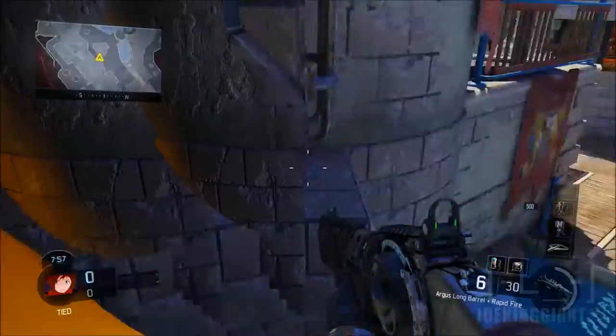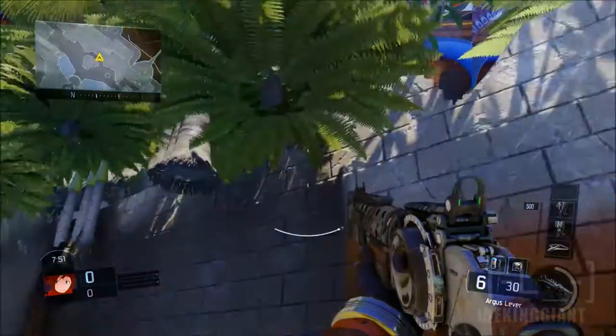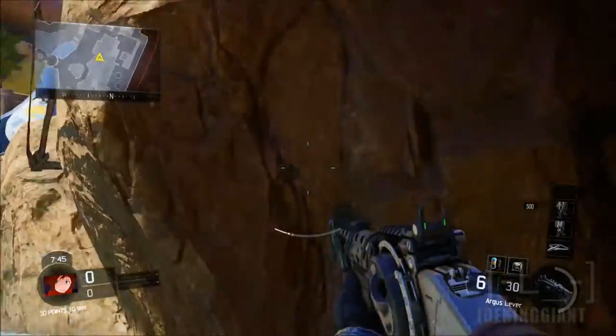Just don't fall down from it because I'm pretty sure you're going to fall through the map. All you have to do is stay on top of this tube. You can actually stand on it in the little water puddle at the bottom. Just don't jump into the walls because you can end up falling out of the map.